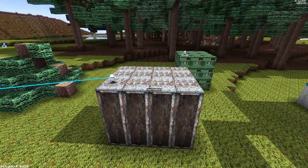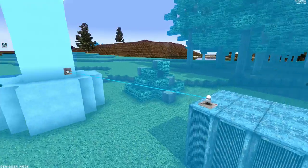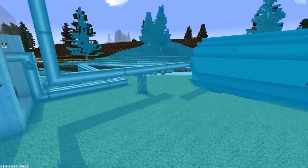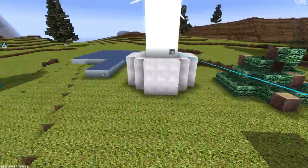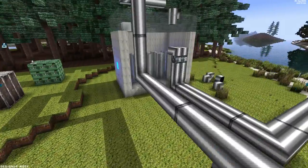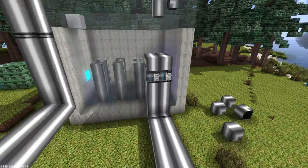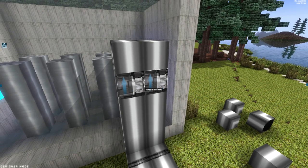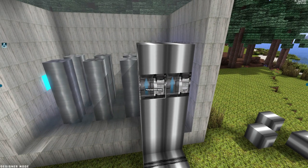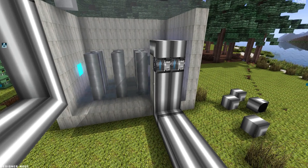The power transformer distributes power in an area. To see this area I press the control key — I can see this area now has power. So we're in the power area, so I'm just going to turn on the pumps.